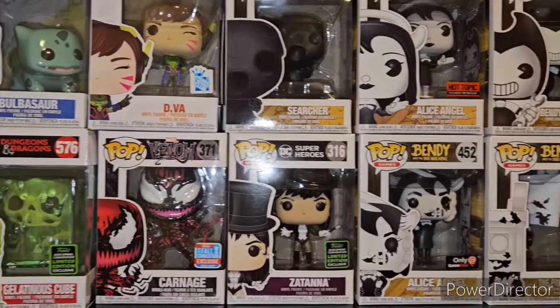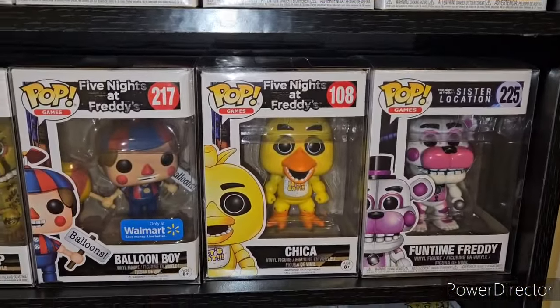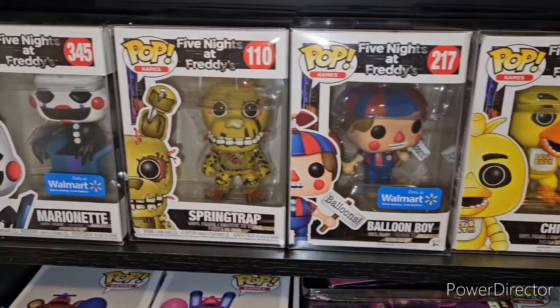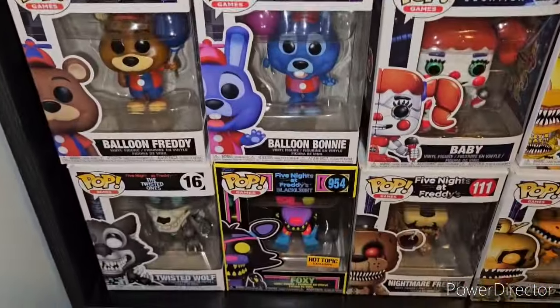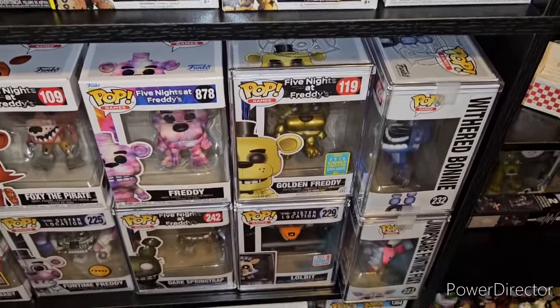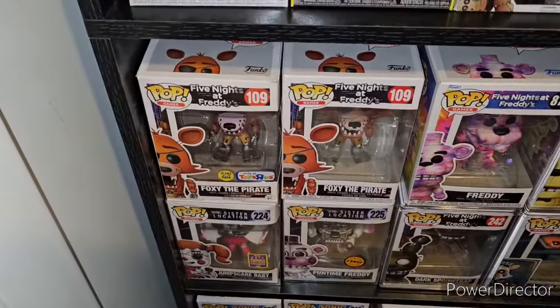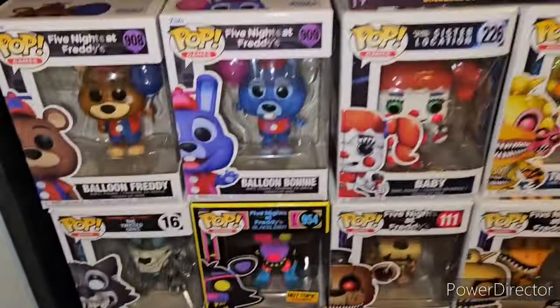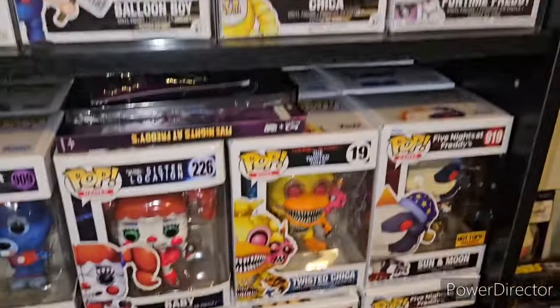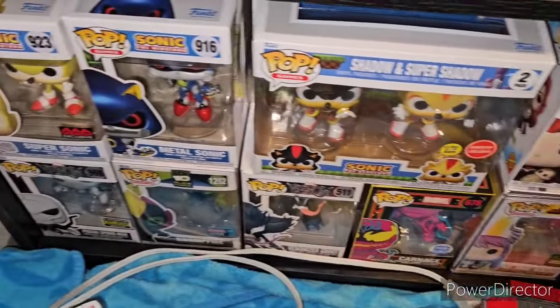Over here we have all my Funko Pops. These are three layers deep so I'm not going to go into too much detail. Some sections have one layer, some have two, some even have three. We do have pop protectors on most of them, and on the bottom we just have random Funko Pops — not FNAF, but general random Funko Pops.